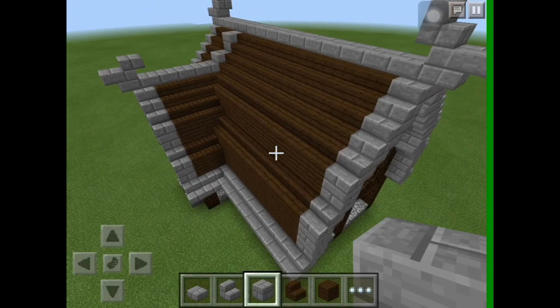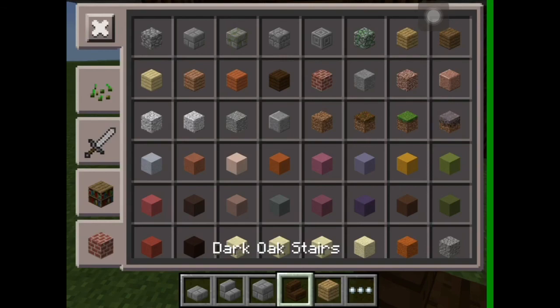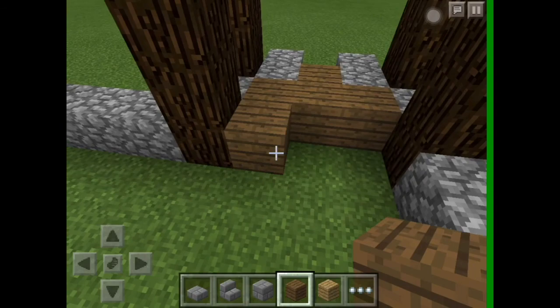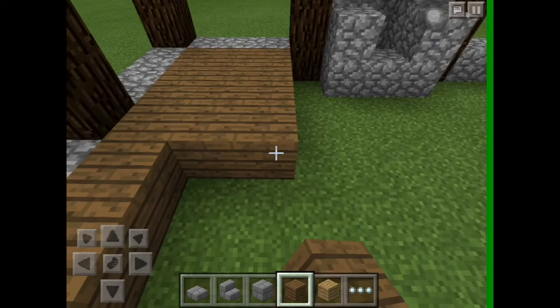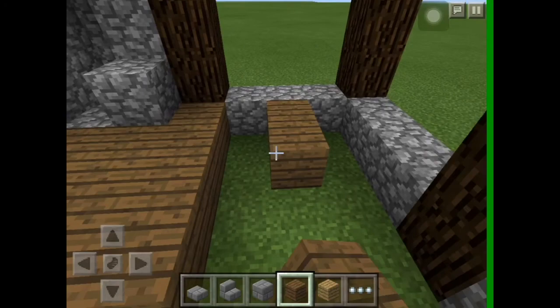I prefer stone brick stairs as they stand out a lot more. Make the floor a different color to the roof — I'd recommend spruce planks as they're much richer than oak, which is a washed-out version, and birch is like bleached hair in comparison. Fill it all in; because the structure is raised you don't have to dig away any grass, which makes it a lot more efficient. It also means you can have a basement.